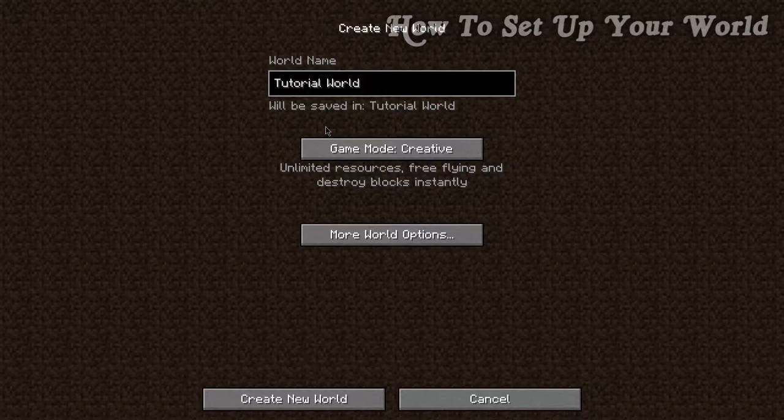There is one more game mode: creative. In creative, you can fly around the world with no problem, you have every single block at your disposal whenever you want, you don't have to deal with hunger or mobs. If you don't want to go through survival, this is the game mode for you.